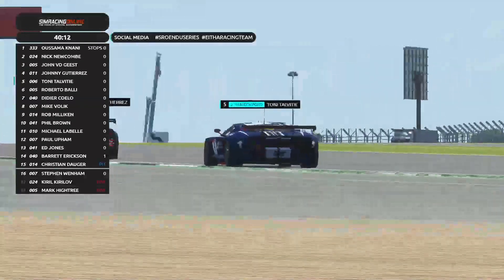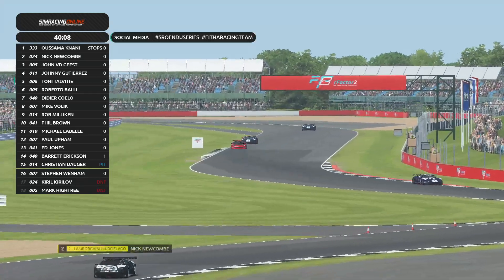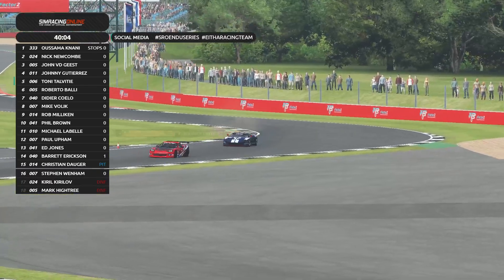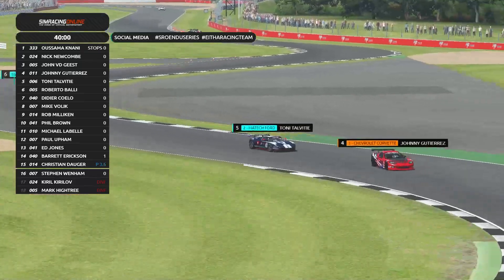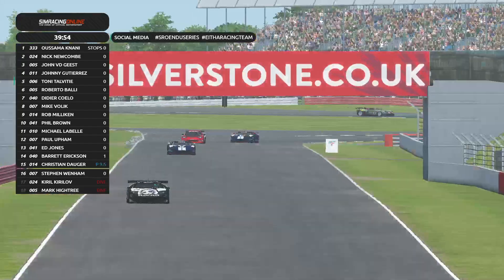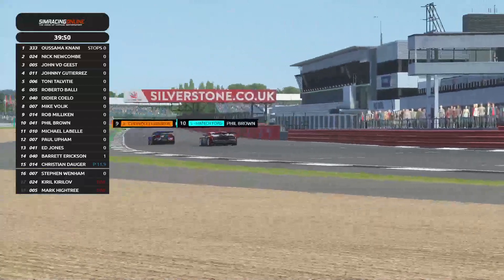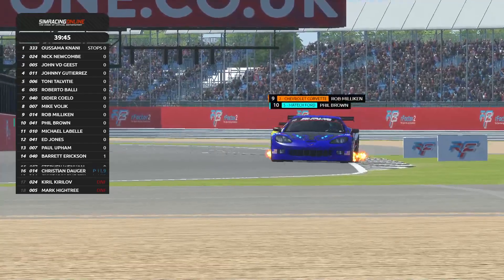So Tony Talvitia has a mission ahead — when the level is quite equal it gets pretty hard. And look at that — both on the edge! They're both on the edge. Johnny Gutierrez almost lost it, and right afterwards Tony Talvitia went sideways into Becketts. Great to see them battling their heart out. Phil Brown on Rob Milliken — this is critical for the team championship as well, because Rob Milliken is the teammate of Johnny Gutierrez. Corvette versus Ford at its finest — an all-American battle.